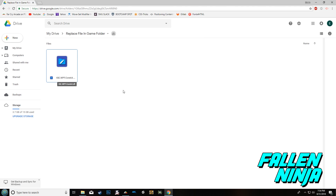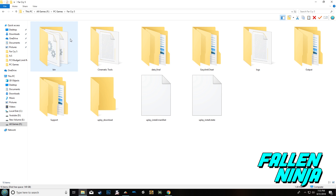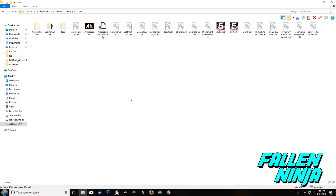I'm going to leave the link in the description below. Download this file, and once you download it, it's going to look like this. Grab that file and replace the one in your Far Cry 5 directory. Once you're in your Far Cry 5 directory, go over to your bin folder, drop the file you downloaded into that folder, and it's going to replace the original one.